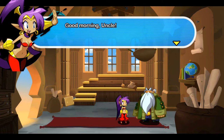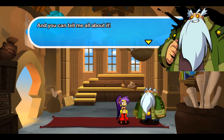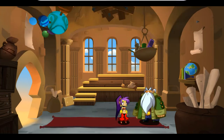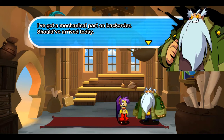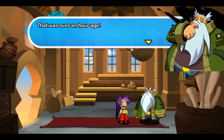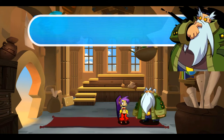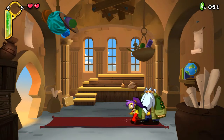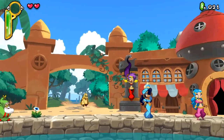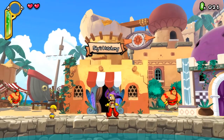Let's enter the workshop - this is not the same workshop as in the dream. Good morning uncle! 'Say, I had the weirdest dream last night.' 'You can tell me all about it, but first give your uncle Mimic a hand - I've got a mechanical part on back order. I sent your pal Bolo over to the item shop to pick it up, but he hasn't come back yet - that was over an hour ago. His head always in the clouds, that boy. Would you mind picking it up for me?'